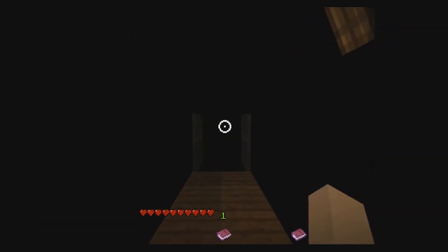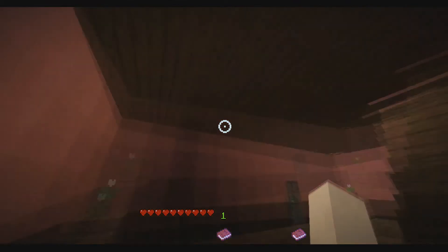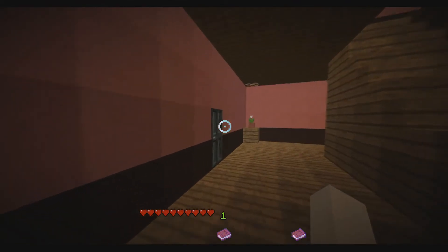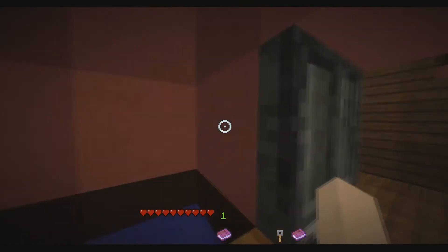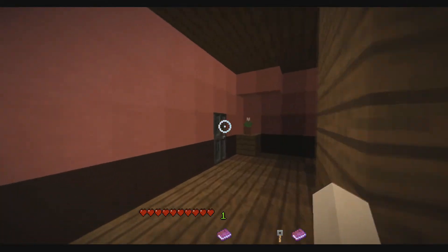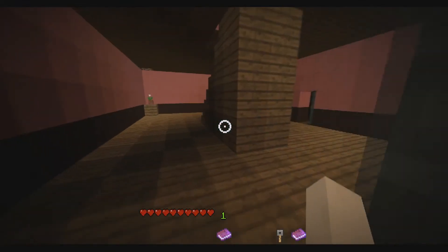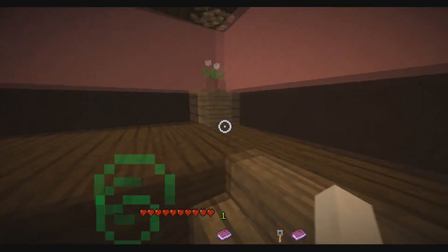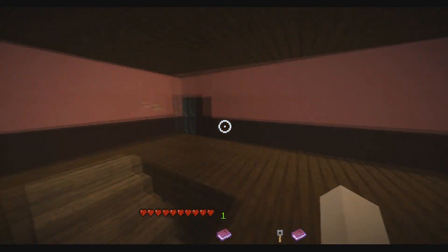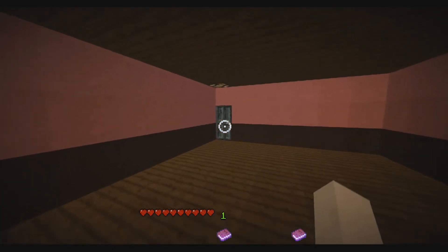No jump scares. No jump scares. No jump scares. Oh, secret room key — I guess we'll take that. So far the sound board is really good, I give them props to that. Although they could have put in a warning for jump scares. That's what they could have done.